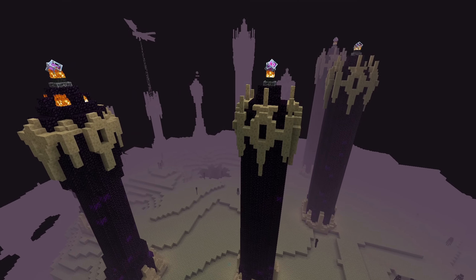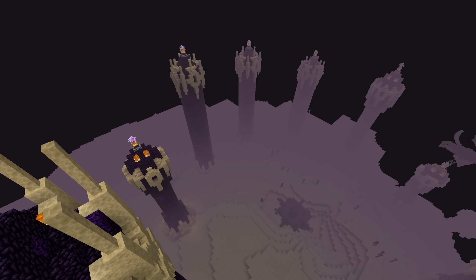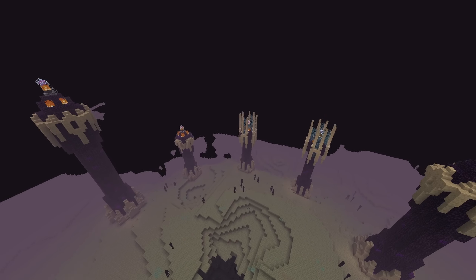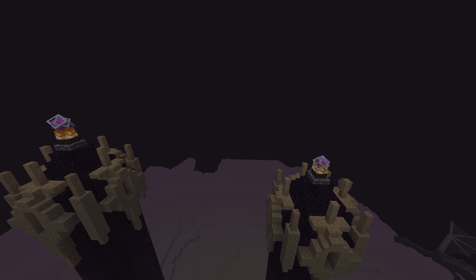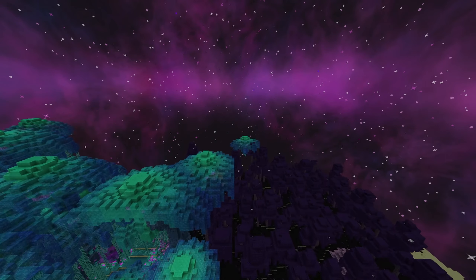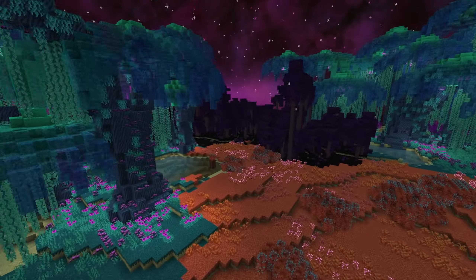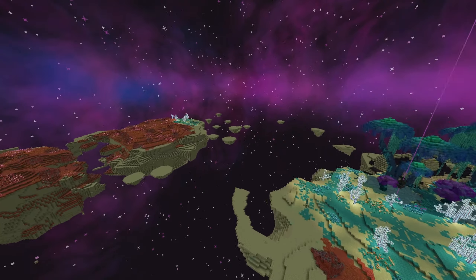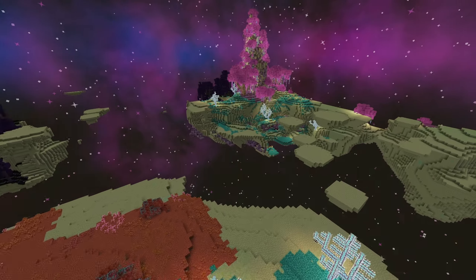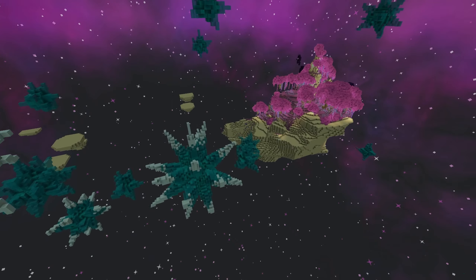Similar to the Nether, the End has also been overhauled by the Better End mod. As you can see, the towers have a unique design alongside the portal, and the cages even have their own designated end bars rather than iron bars from vanilla Minecraft. Going all the way out into the outer End, you'll notice a whole range of new biomes — very vibrant and abundant. Alongside these vibrant biomes are some gloomier ones, but it's a nice balance of different environments within the End, and they are so well done. Out of all the biome mods, Better End offers some of the most interesting and intriguing biomes in Minecraft.